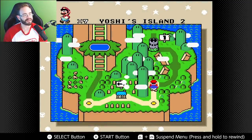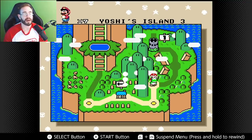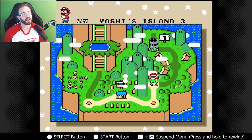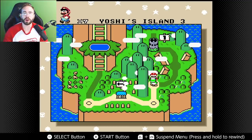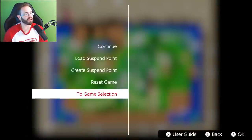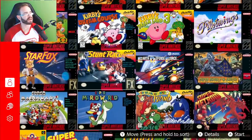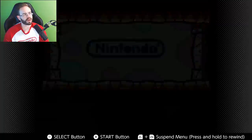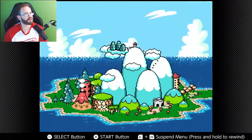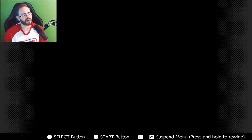They didn't include Star Fox 2, though it was on that datamined list, so maybe it shows up in the future. Let's jump back to the game selection and move on to Yoshi's Island. I loved Yoshi's Island — it used its own Super FX effects chip as I recall. Let me get to file two; this game looked really really good for the Super Nintendo when it first came out.